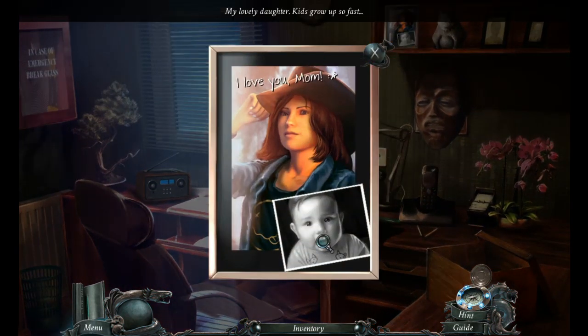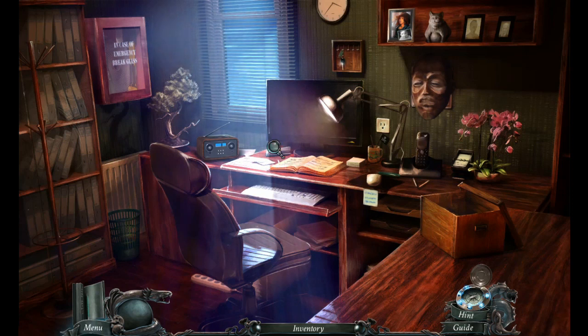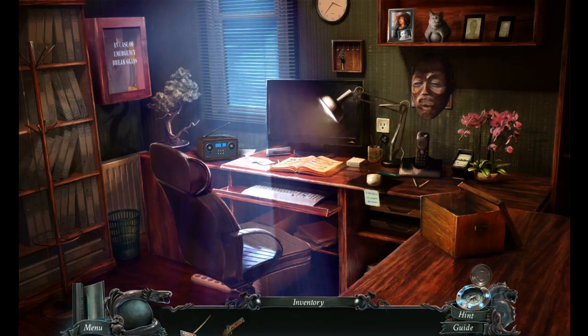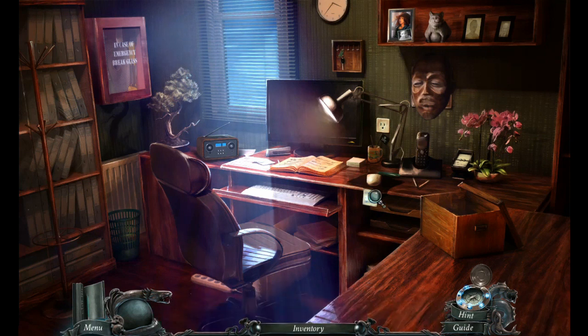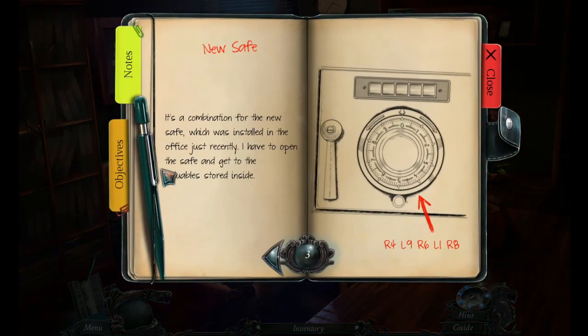That's sweet. Sarah, your new wall safe has been installed and the pirate artifact transferred to it as requested. I wrote down a new safe code and left it on your desk. Bob, security officer, day shift. New safe — it's a combination for the new safe which was installed in the office just recently. I have to open the safe and get to the valuable stored inside.